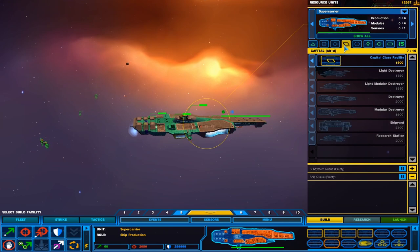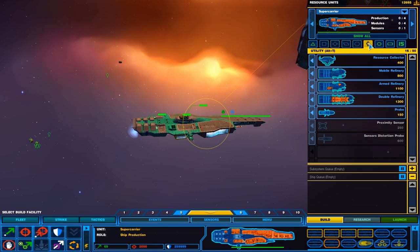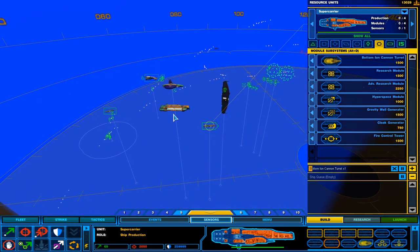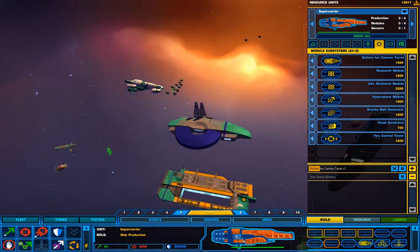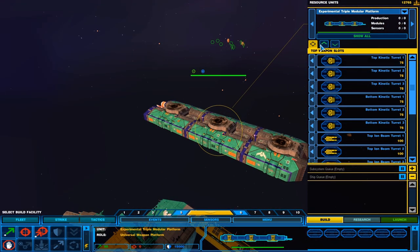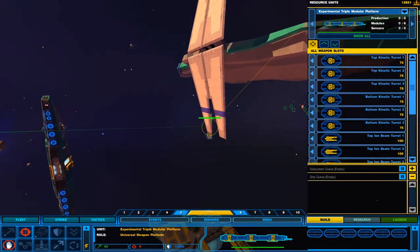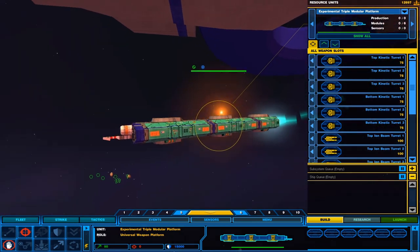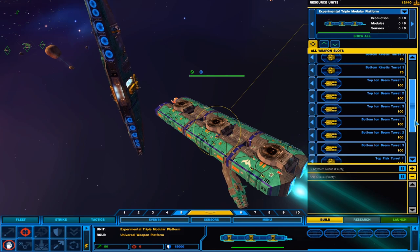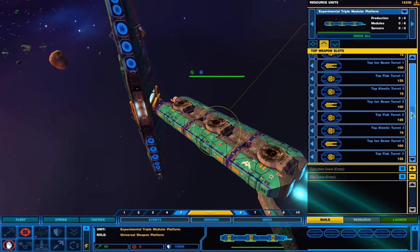We cannot support any further units. Is there anything unique we can build from the super carrier? Doesn't look like it. Bottom ion cannon turret — yes, please. And there is the experimental triple modular platform. So let's go ahead and move this baby into position. We got six spots where we can put weapons on: kinetic turrets, ion beams, and flak cannons.